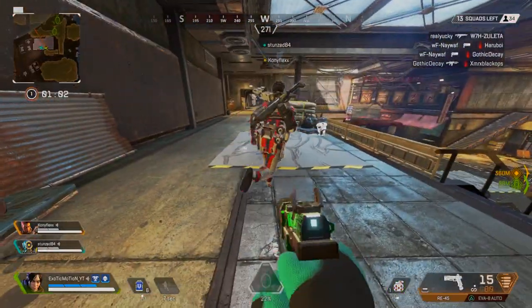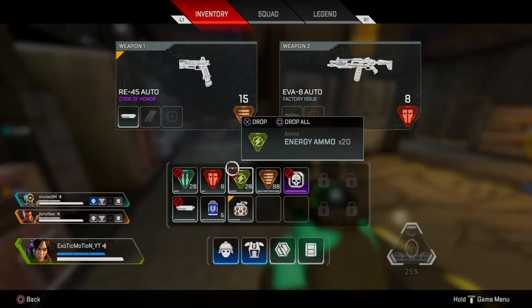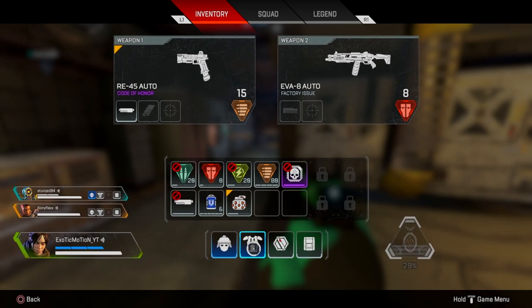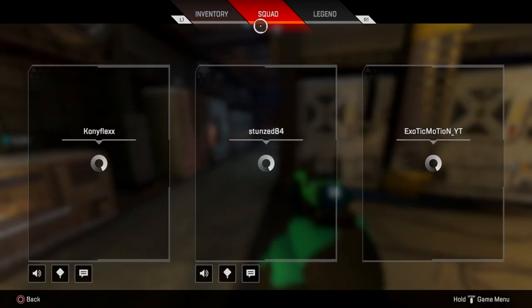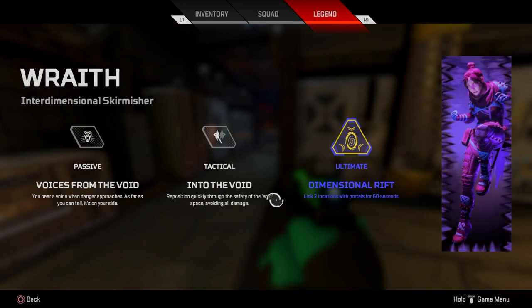If you pause the game you can see everything you have. Up top shows your weapons. This is what you have in your backpack — you can open more slots by finding a bigger backpack. This shows the armor you have, the knockdown shield you can use when downed, and your current backpack level. You can also go to squads to check your teammates' stats, and go to legends to see exactly what your character's abilities do.